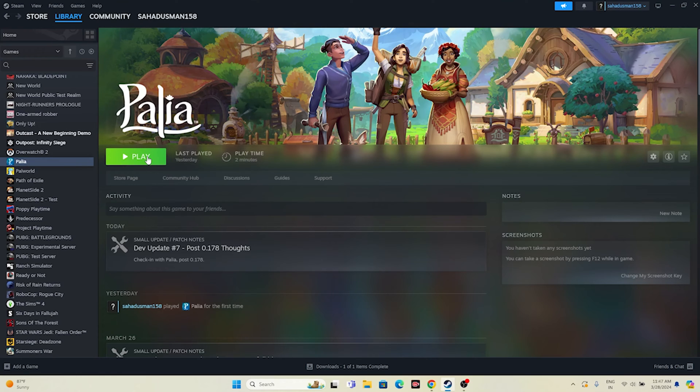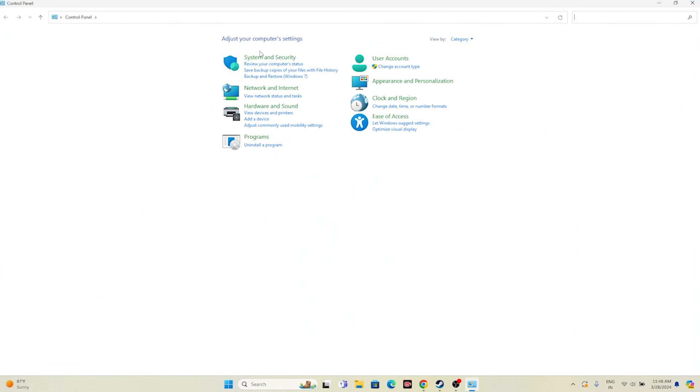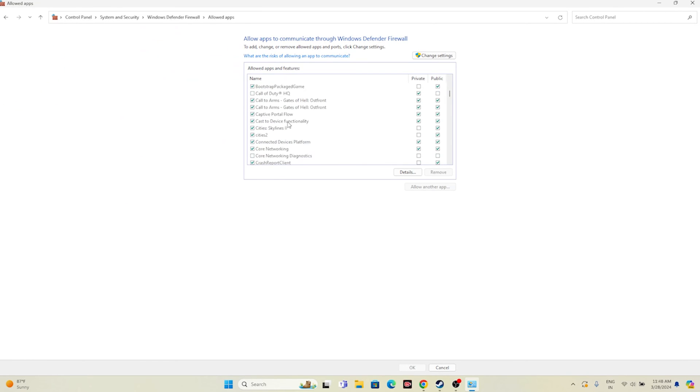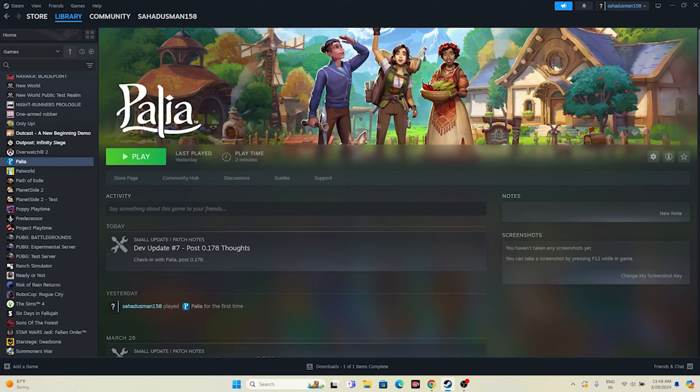Next, we need to allow the game through Windows Security. Go to the search bar and search for Control Panel. Navigate to System and Security, then Windows Defender Firewall. Click 'Allow an app or feature through Windows Defender Firewall'. Scroll down to find Palia. Make sure both Private and Public are checked — if either is unchecked, you'll have trouble. Once both are marked, close this and try launching the game. Allowing the game through Windows Security has helped many users.